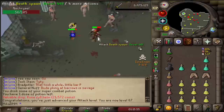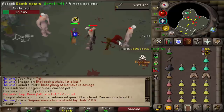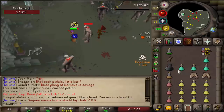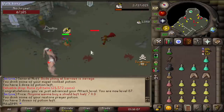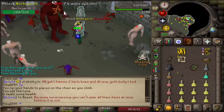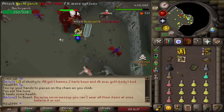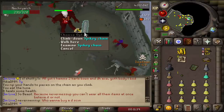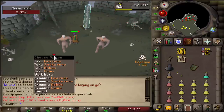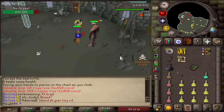There we go — 87 attack coming in already, 400 KO, getting about 1.1 mil XP an hour just AFKing. If I prayed piety it would obviously be faster, but I'm playing multiple accounts at the moment so this is kind of a chill thing to do. Another superior this time — a little bit easier to kill. There we go, 32,000 experience, and the lorones and smoke rooms — not an ideal drop, but not a bad one either.